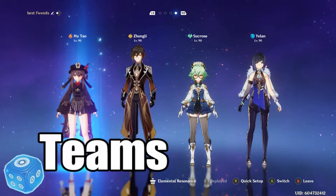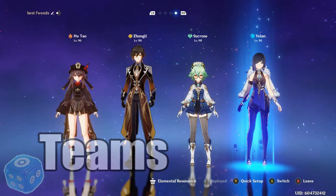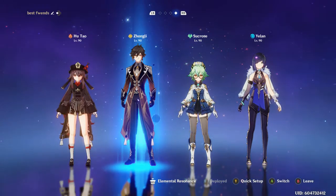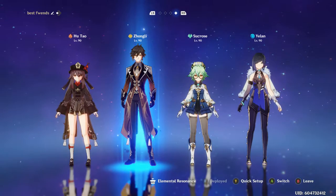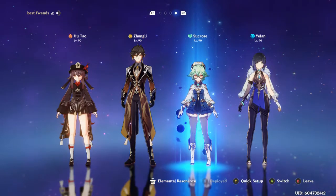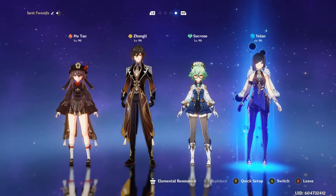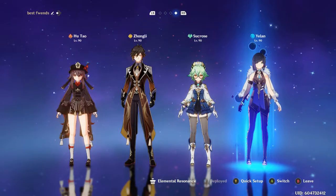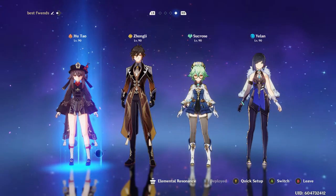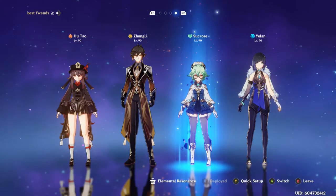Another great thing about Yelan is that she can fit into so many different teams, such as this Hu Tao team right here — she just works wonders here, and I actually like using her better than Xingqiu. Which is not to say Xingqiu is bad at all — they're both fine, and that means you can run one of each on both halves of the Abyss. So you get the vapes for Hu Tao, Sucrose for the Swirl, Zhongli for the Shred, and to make sure you don't die.